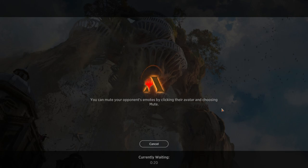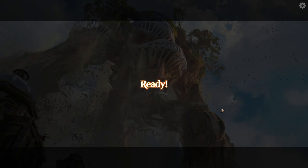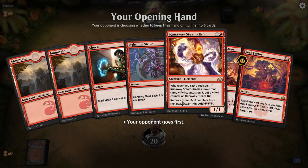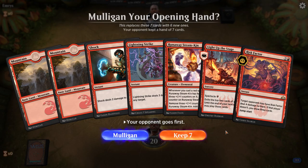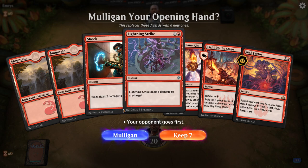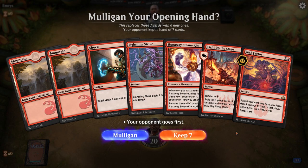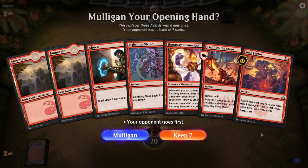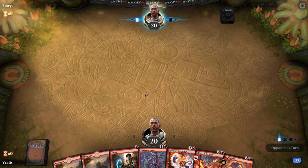Now, we did talk about the London Mulligan in that video, but this system is still using the old mulliganing system because London Mulligan is very new. In the old system, you mulligan down to six cards. With the London Mulligan, you would mulligan to seven cards and then put one of those cards on the bottom of your library. With the old system you just go straight down to six cards — you don't get to choose one to put on the bottom. This will switch to the London Mulligan when the 2020 core set comes out in July.